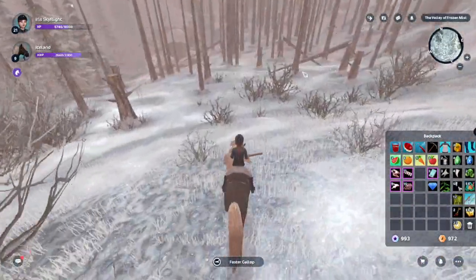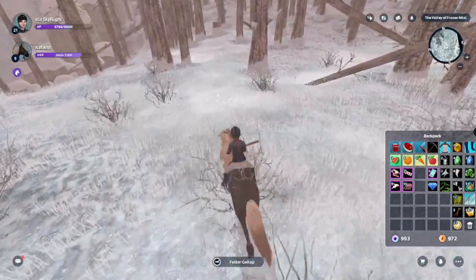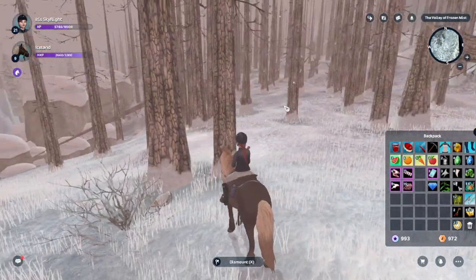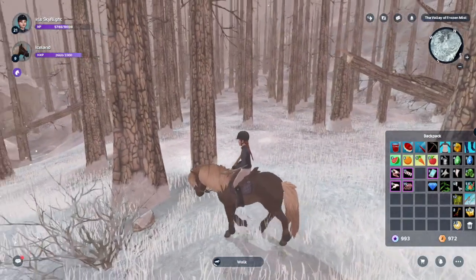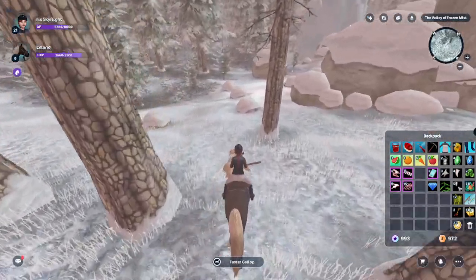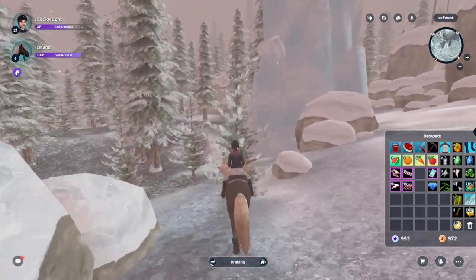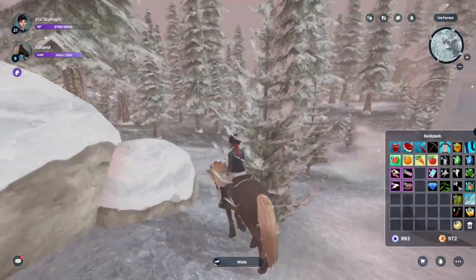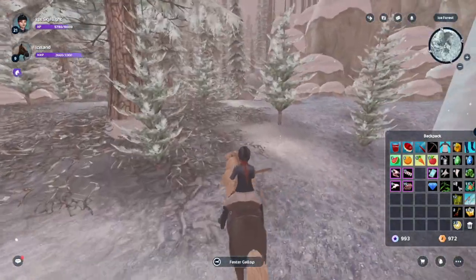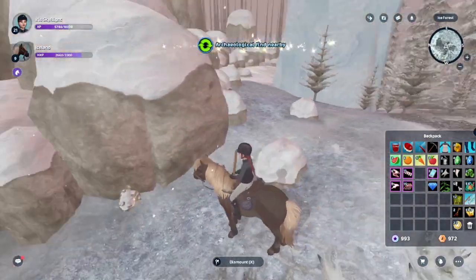We're gonna go through the forest. There are kind of two fallen trees, and we're gonna go forward — there are two trees right next to one another. Kind of in between those two fallen trees is where you get this rock. Then you're gonna go down to the other rock formations — that's a lot of rocks — and there's another spot right here.